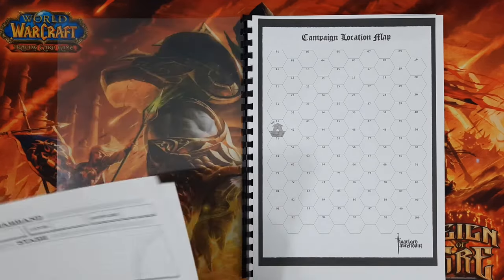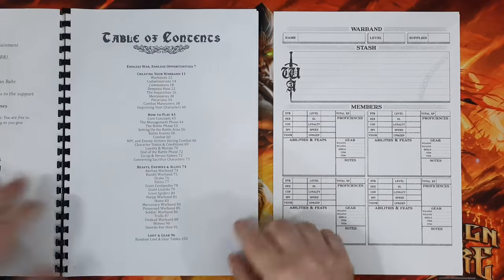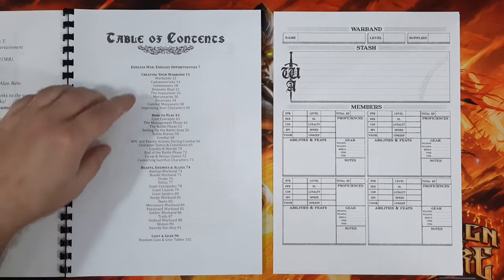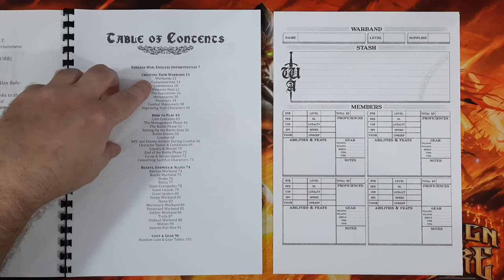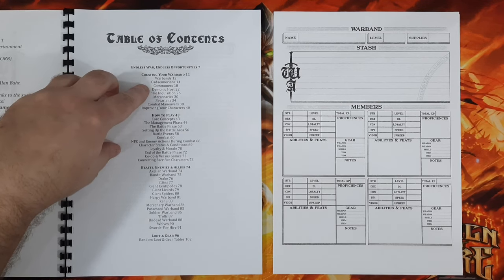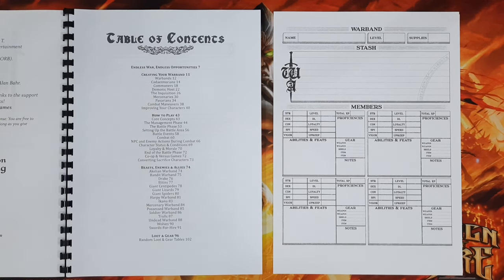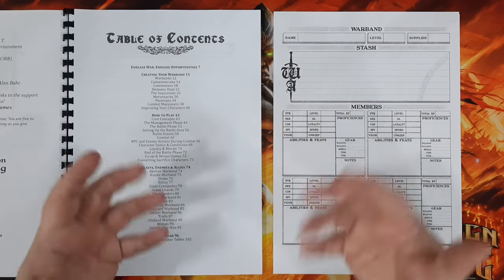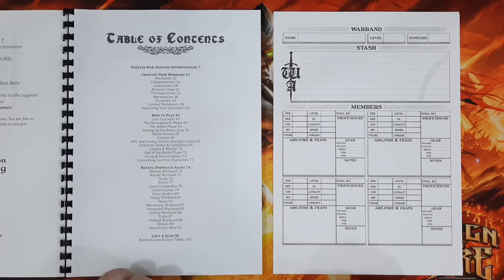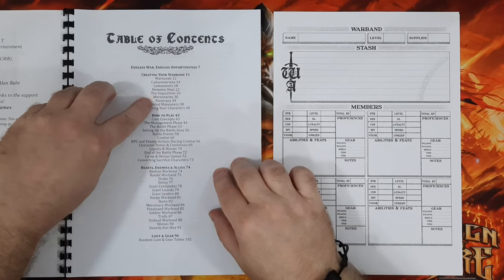Let us create the warband. The first thing you need to decide is what type of warband you're going to play. There are a number of choices: Cadenorians, Commoners, Demonic Host, Inquisition, Mercenaries, and Pavarians. There may be expansions later which bring in some alternatives, but this is what we have in the basic rule book — six choices.